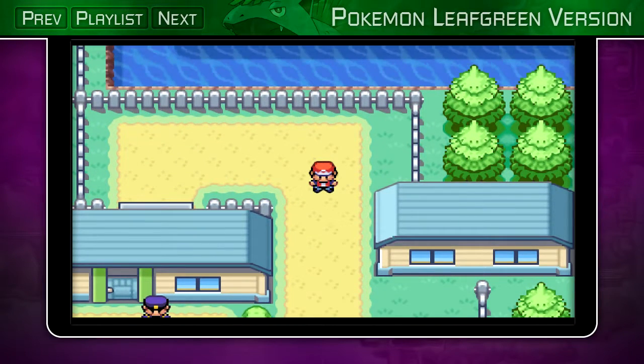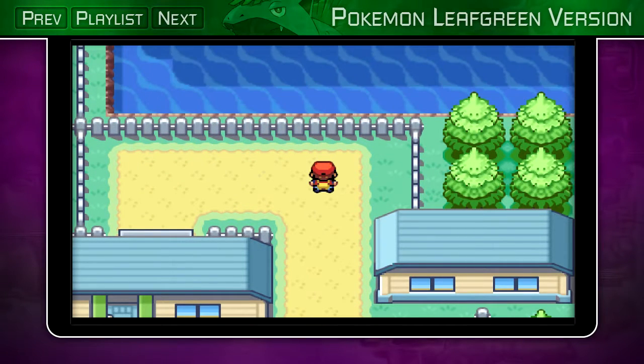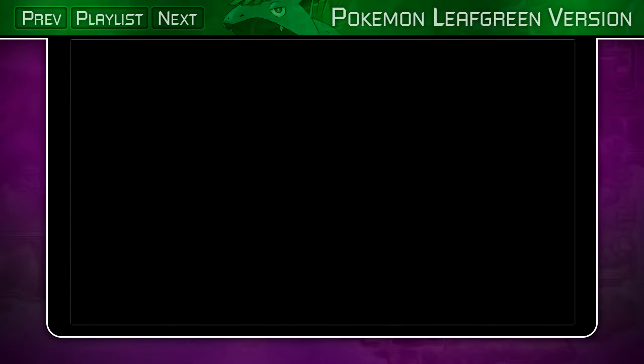Hello everybody, welcome back to some more Pokemon Leaf Green. In the last episode, we went up north to Bill's house and received the SS Anne ticket. We also defeated the Team Rocket Grunt that stole TM Dig, and then I taught the move Dig to Hotness.